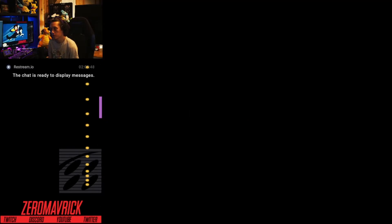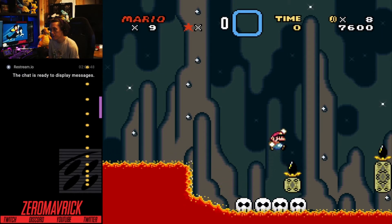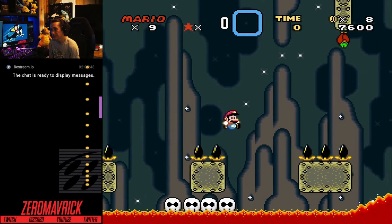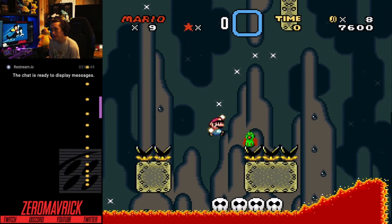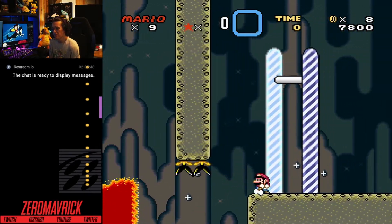Welcome to Skull Raft Jumps. What you're going to want to know is that this raft will actually give you momentum, so you want to make sure that you're not jumping against it, but you're actually using it and running forward to be able to make specific kinds of jumps. As long as you know to do that, you're going to be just fine.